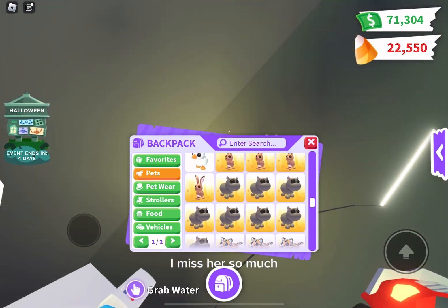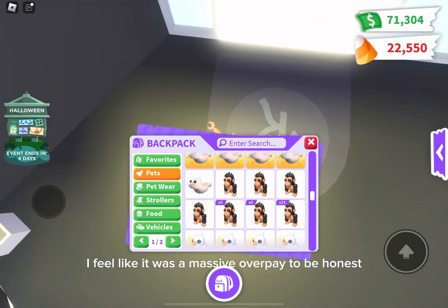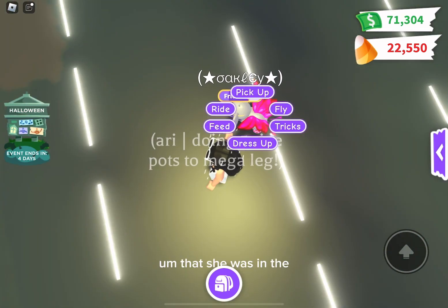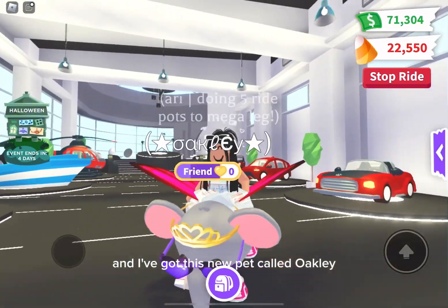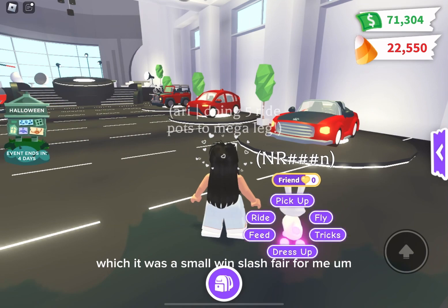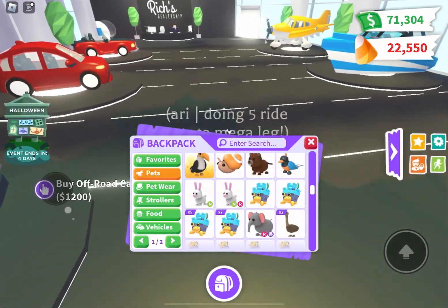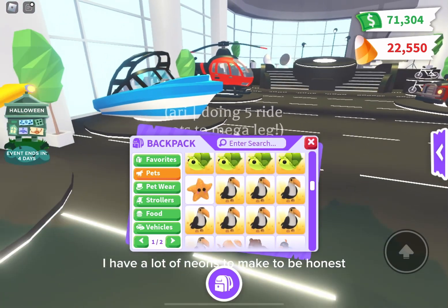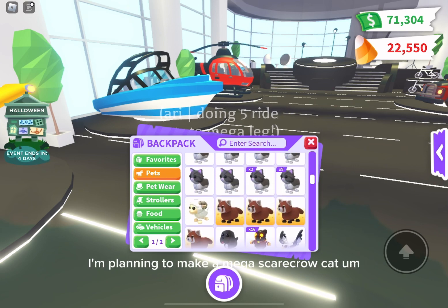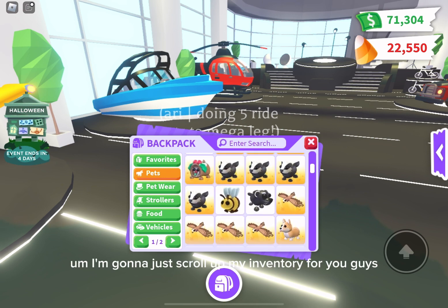I had a neon fly-ride called Tulip — I miss her so much — but I traded her for a bunch of neons and I wasn't going to turn it down because I feel like it was a massive overpay. I also got this new pet called Oakley, which I traded for a mega ghost and a mega ant — a small win slash fair for me. And I just got a neon red bunny from trading a few minutes ago. I have a lot of neons to make, but I have a feeling I'm not gonna make them so they'll just sit in my inventory forever.